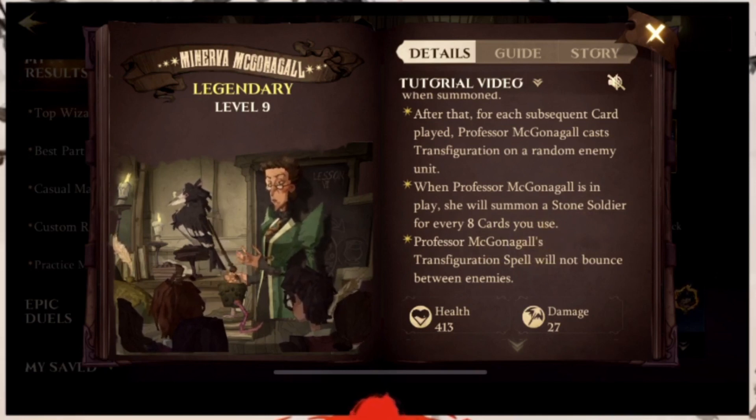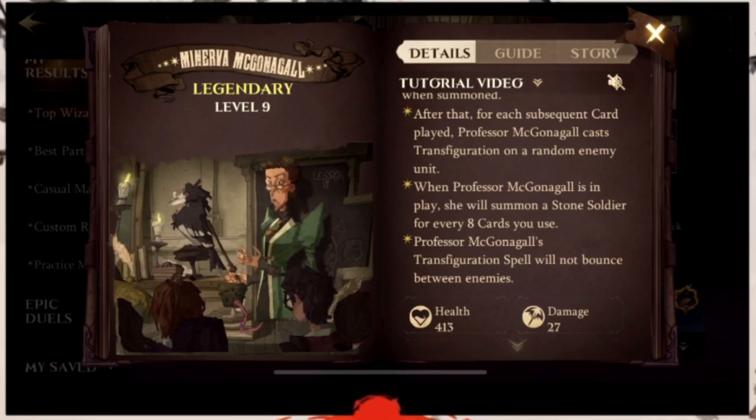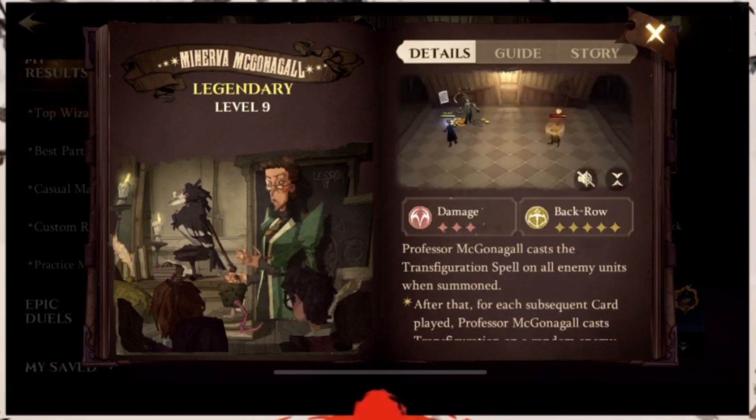When Professor Mech Gonago is in play, she summons a Stone Soldier for every eight cards you use. So you basically want to use cards with low MP — you don't want to use cards that cost six, seven, or eight MP, because you won't be able to spam those cards continuously. You need to get eight cards down after you summon her. In order for her to be viable, you have to play those eight cards for her to summon a Stone Soldier. If you don't, she's just sitting there, really squishy.